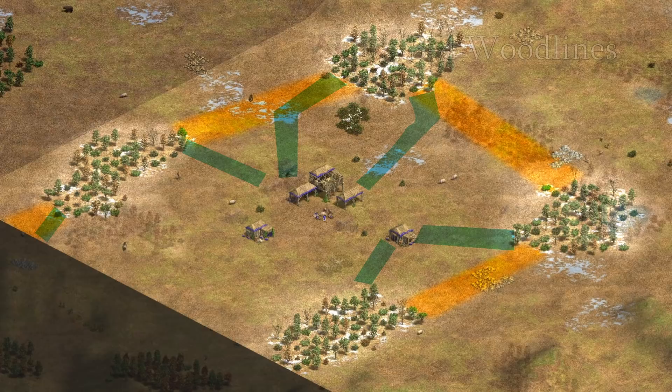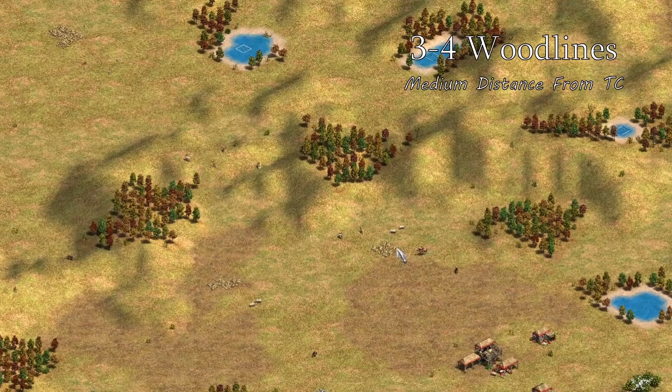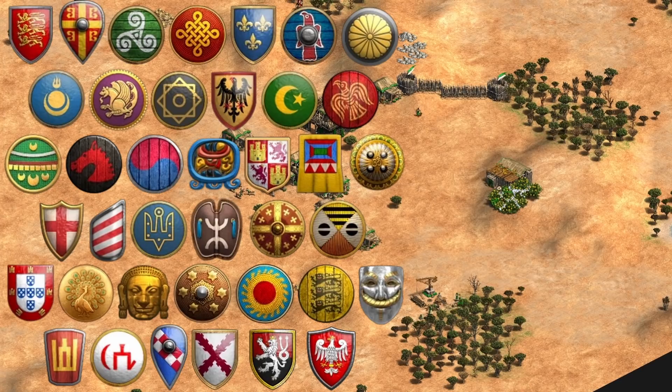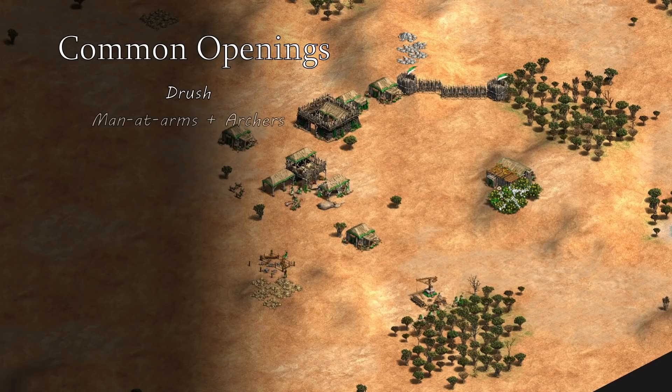Maps with 3 wood lines tend to be the most common Arabia generations and are arguably the most difficult to play well. This is where walling and military investment can be about the same value, which means you have to take into account not only the wood lines but other factors. The first thing to consider is the civilization matchup. Some common openings in order of earliest to latest attack timing are Drush, men-at-arms archers, and scouts.